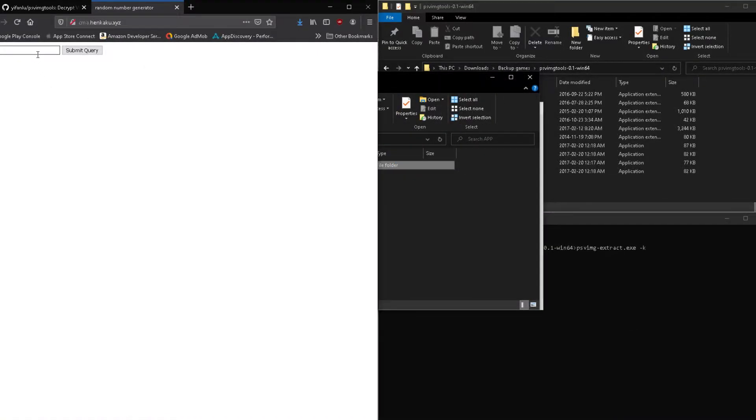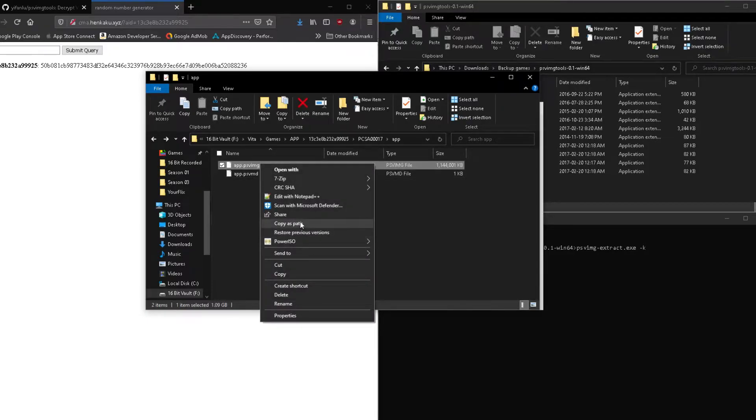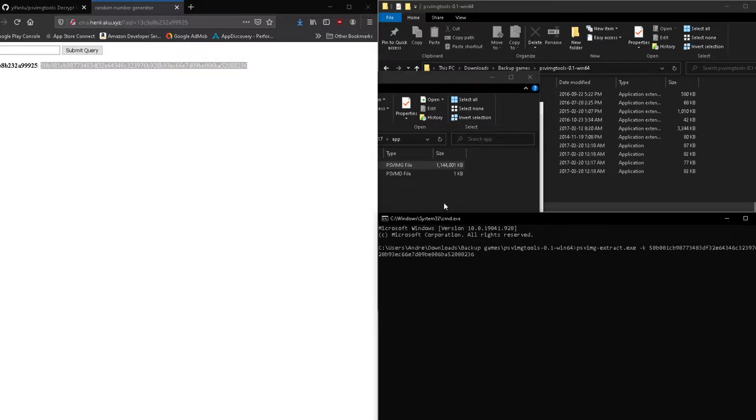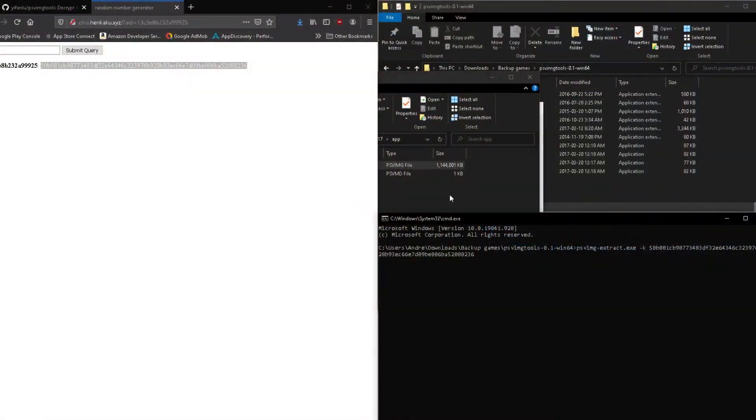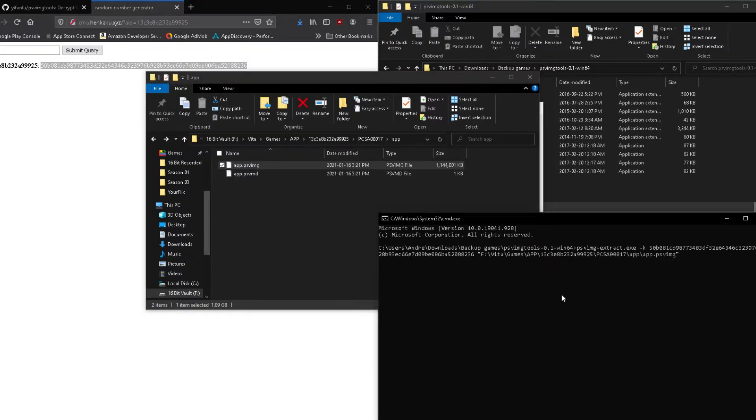In the terminal, you're going to need to type in psvimg-extract, after which you're going to type in a dash K, and then paste in your Vita's private key that we got earlier. In Windows, if you're wondering how to paste, it's right-clicking — all versions of Windows will just paste it in for you. Next, copy in the file location of the PSVIMG file and paste it in immediately after that key. You can get the location of any file in Windows by holding down Shift and right-clicking on the file — a new option will appear that says Copy as Path. When you get that file path, just paste it in with a right-click.